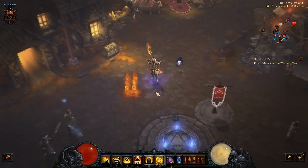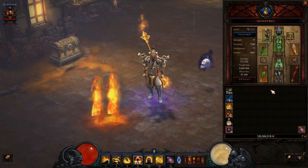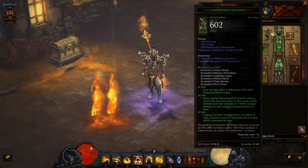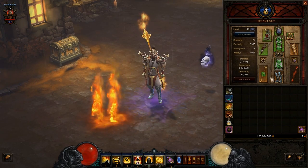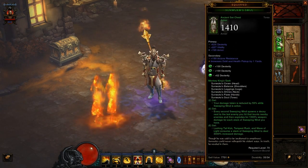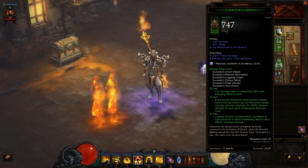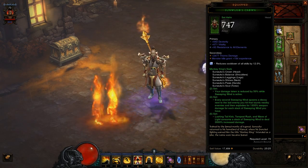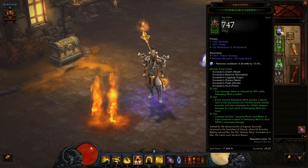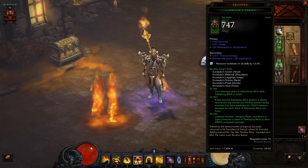So let's begin with the items! I used all the items of the set because I didn't have the Ring of Royal Grandeur, so 6 slots are taken by this set's items. The helm: we need a socket in the helm just to put the highest diamond gem possible, because we need cooldown reduction — the best cooldown reduction we can get!